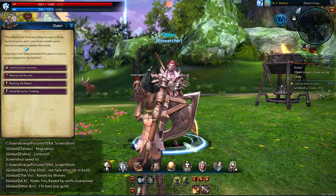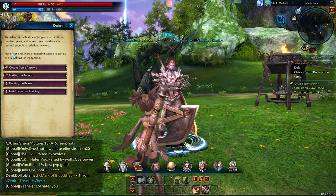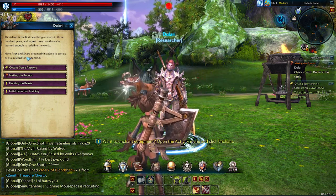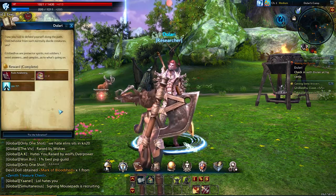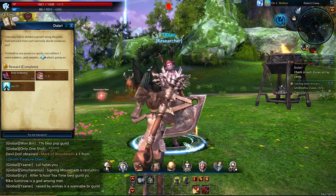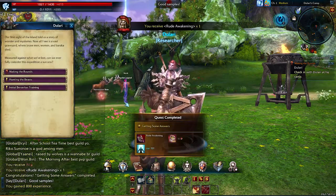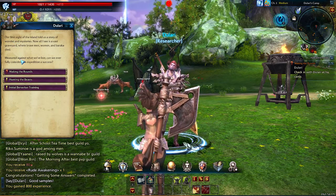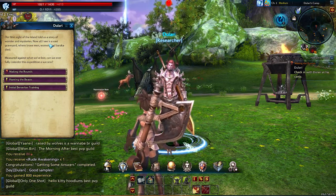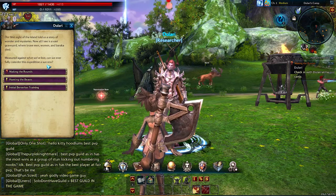We're all in this together. This island is the first new thing on the map in 300 years, and in just three months we've learned enough to redefine the world. Have Arun and Shara dreamed this place to test us, or as a reward for the faithful? That's right — it is Arun and Shara. Getting some answers — Gileadhus are protector spirits, not soldiers. I need answers and samples as to what's going on. Our first side of the island told us a story of wonder and mysteries. Now all I see is a vast graveyard where brave men, women, and Baraka died. Measured against what we've lost, can we ever fully consider this expedition a success?